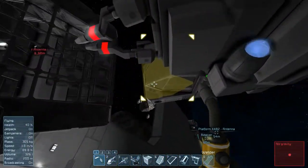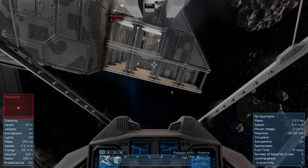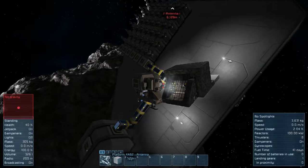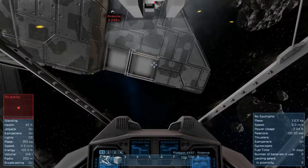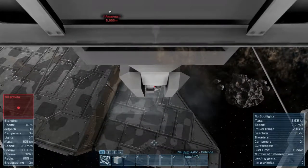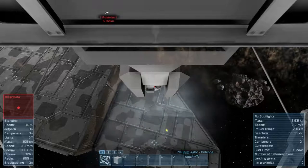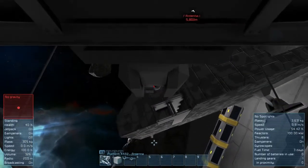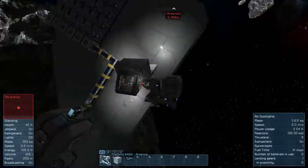When you get really close, you can actually weld a large area all at once, which is what I wanted. The idea is this looks like a cockpit, but I'll be using a camera to keep me safe. The camera will be behind bulletproof glass that I won't be able to preview until I save and re-enter the game, so that's a bit unfortunate.